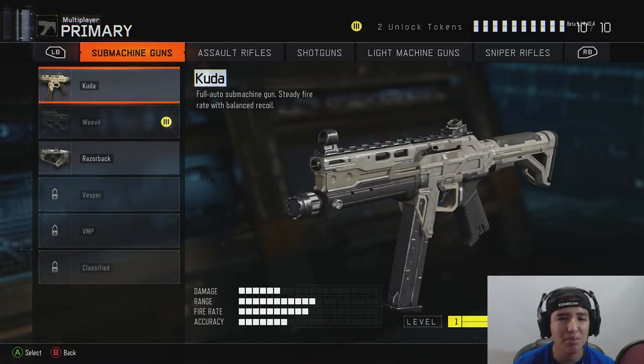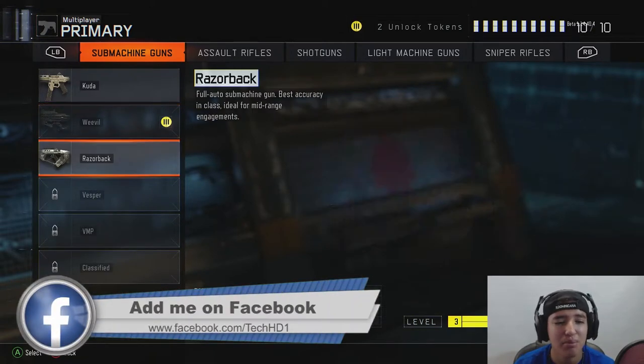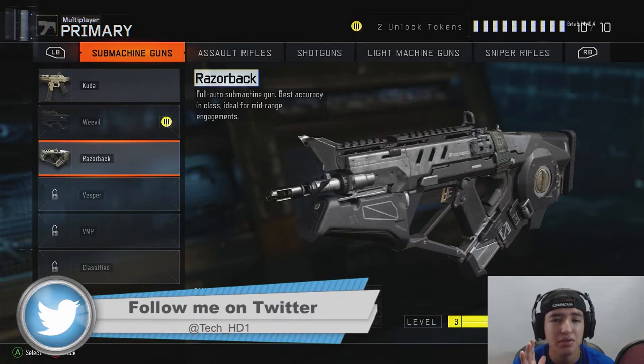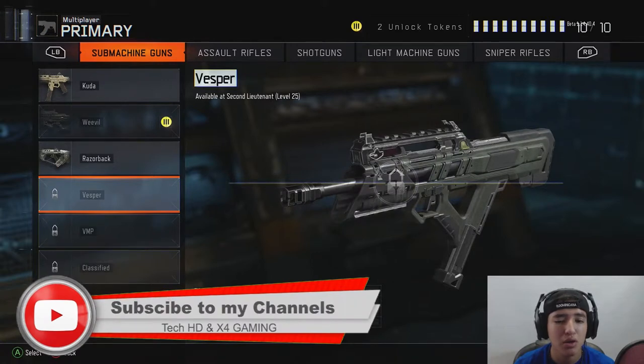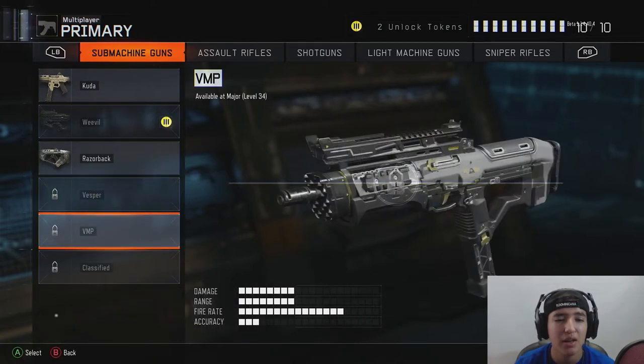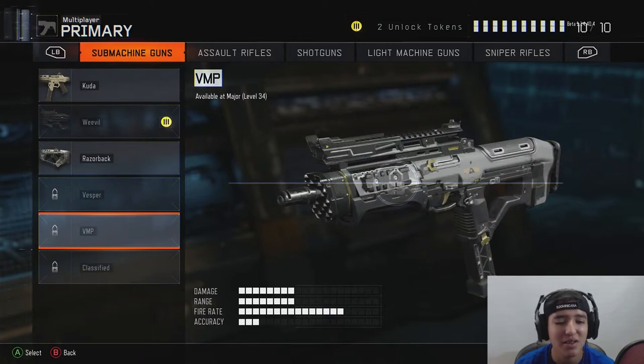For SMGs: The Kuda is a decent weapon but the damage could affect your gameplay, especially when engaging multiple enemies. The Weevil has very low damage but a really high fire rate and looks like a beast. The Razorback is actually a really good weapon — even though damage is low, it's accurate and good for distance kills. The Vesper has a slightly lower range but an incredibly high fire rate and good accuracy. The VMP has decent damage and range with a crazy fire rate, but the accuracy suffers — you'll need a foregrip. There's also a classified SMG.